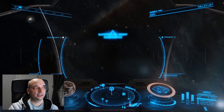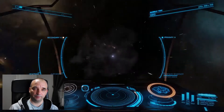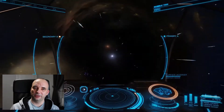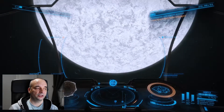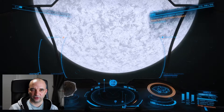Another thing Super Cruise Assist does is whenever you jump to a different system, it will automatically throttle down to zero. So you don't have to worry about crashing into the star, especially one of those big stars with a higher range — it will automatically stop the ship for you.